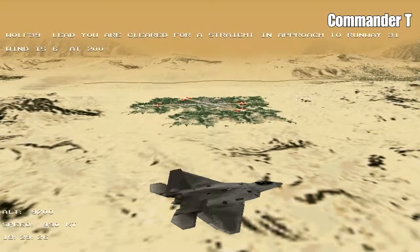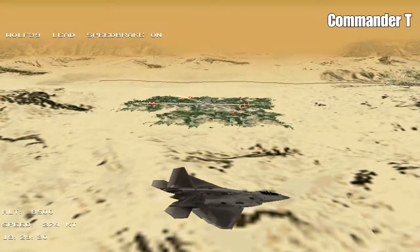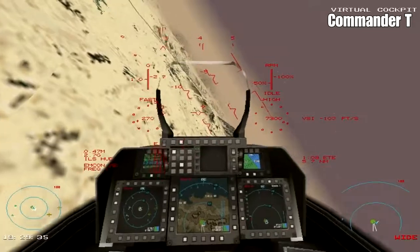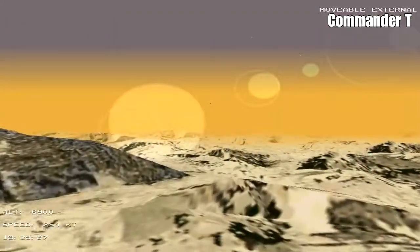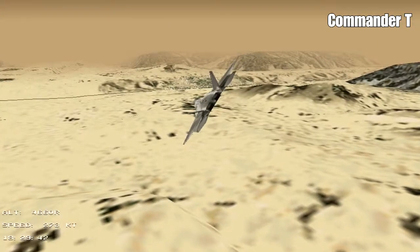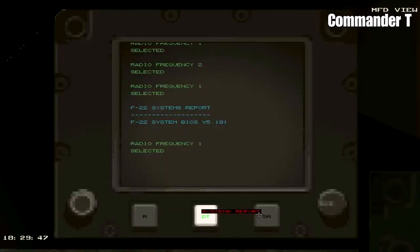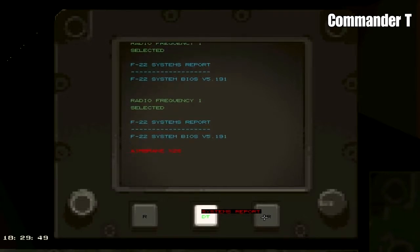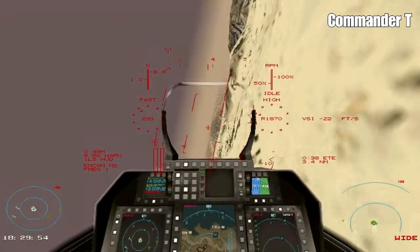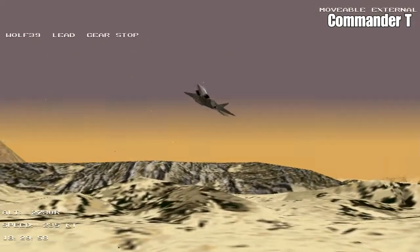We've come back home now and we're going to ask permission to land. We're going to slow ourselves down with the speed brake. I can just hear an explosion - that's not too good. I can see smoke coming out and I think our airbrake's broken - that's the damage from before when we flew into that debris. I've checked the damage report and our airbrake is damaged. Our undercarriage might be damaged as well as our wheel brakes and steering - a number of things can go wrong. We might even have hydraulic failure at worst case scenario.